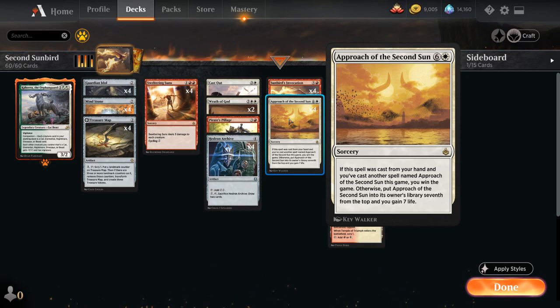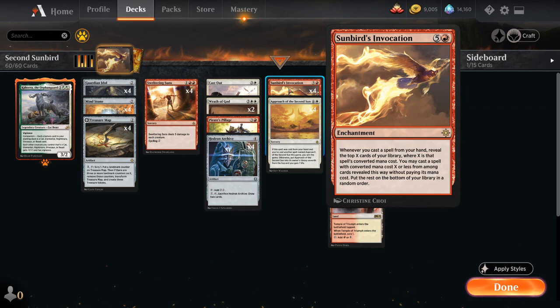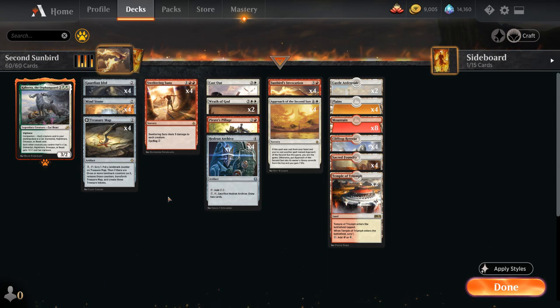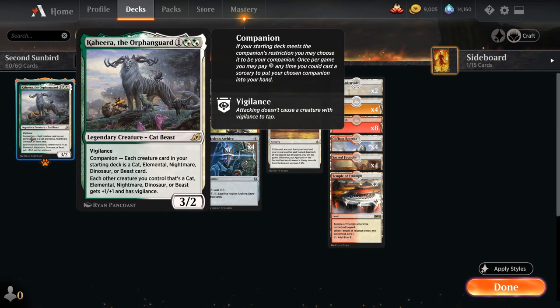So if we get lucky we can just win the game by casting a single Approach and hitting the second one with Sunbird's Invocation, but of course we can also just win by eventually casting a second Approach from our hand. To get to six and seven mana, we need some ramp and some control elements to survive long enough. We're playing Kahira the Orphan Guard as our companion, just as a free roll since we're not playing any creatures in this deck.